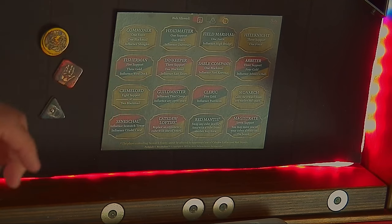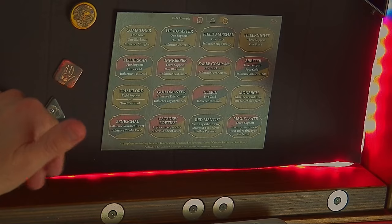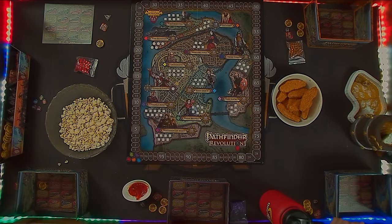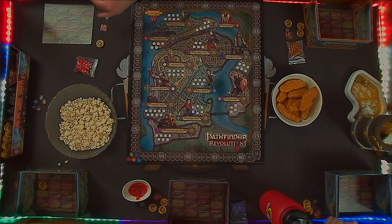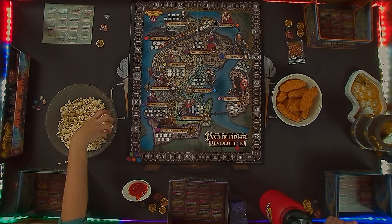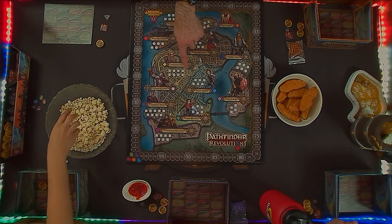If you win the bid, you get whatever the text says on that particular space. If it says you get force, blackmail, or gold tokens, you just take those from the bank and put them in your purse. Your purse will be empty when we get to resolving bids, because you have to bid all the tokens from your purse during the bidding phase. Once we're resolving, your purse is empty but you can refill it through winning. That's also why you only get gold to make up the difference at the start of a round.